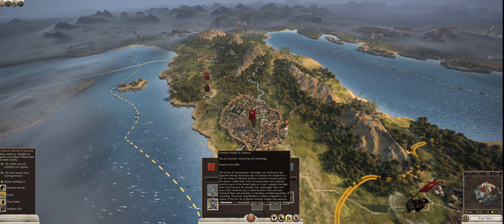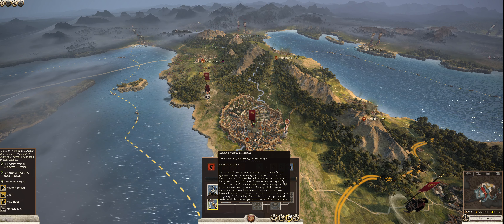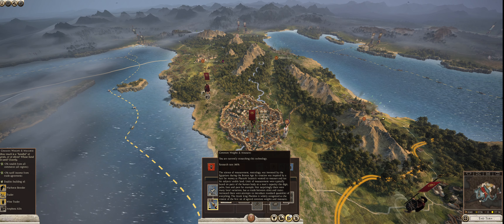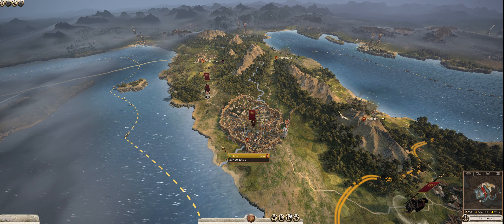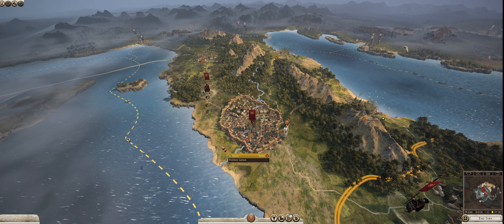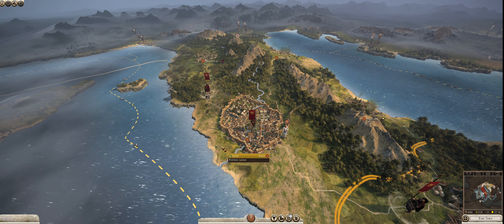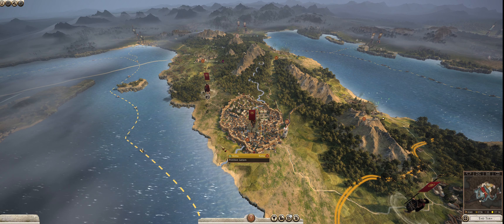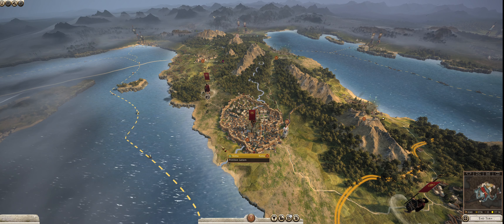Not surprisingly, there were many local variations, but as trade between cities and states increased, there were attempts to introduce standard quantities of everything. The Greek king Phaedon is widely recognized as the creator of the first set of agreed common weights and measures. In 2023, we don't think about this too much — when you're weighing stuff you can weigh by tonnage and every scale works the same. But back then they didn't really have a weighing system. They measured by the handful, but people had different sized hands, or they measured by a foot but the foot in one region was larger than in another. Getting everyone on board was important, and it led to economic growth for all parties involved.